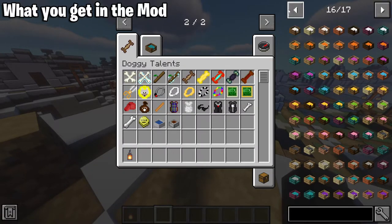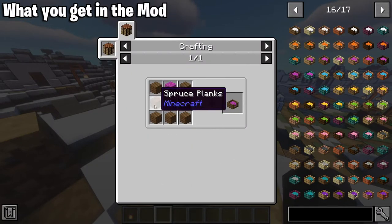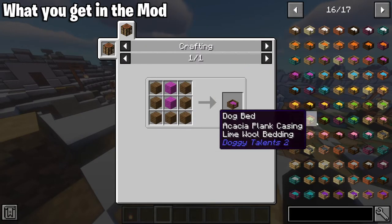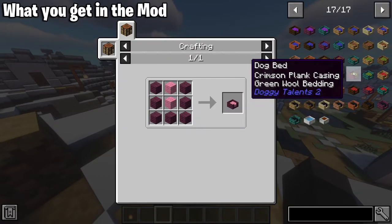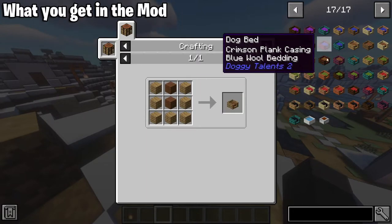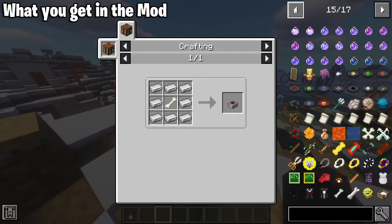Let's look at how to craft these items. The dog bed — you put your blocks around the outside, and the inside dye determines the color of the bed, so you can change the color by swapping the dye. The dog bath is crafted with iron ingots surrounding a water bucket. The food bowl is a bone in the center — because that's food — with iron around it.